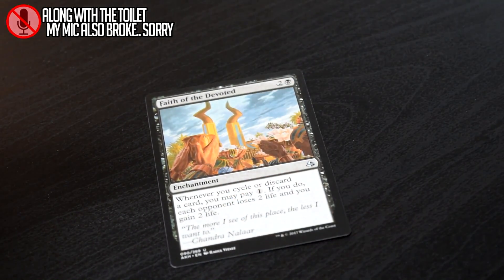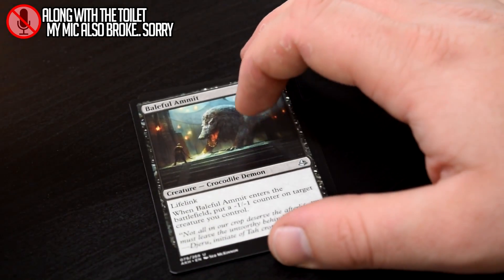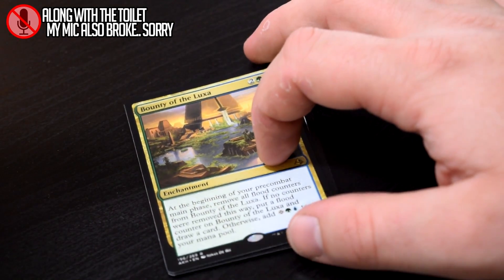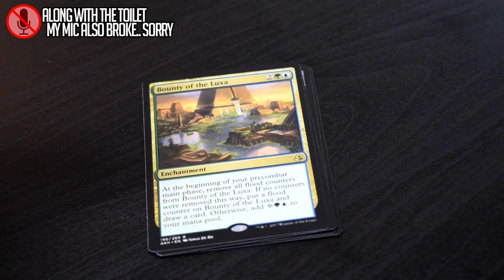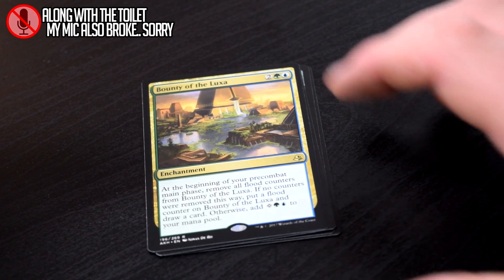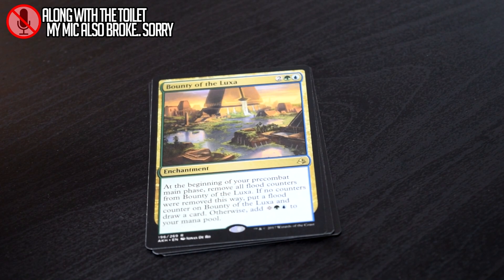Faith of the Devoted, Gate to the Afterlife, Baleful Ammit, and our rare Bounty of the Luxa. This is a very, very interesting card — Nizahan would approve of this pack because he loves Bounty of the Luxa, and in all his drafts whenever he sees it he picks it up early, and it does some really great things for you. Adds mana to your mana pool, allows you to draw some extra cards. It's nice. You have to be in those colors of course, but it's a good card overall and it does a lot of work.